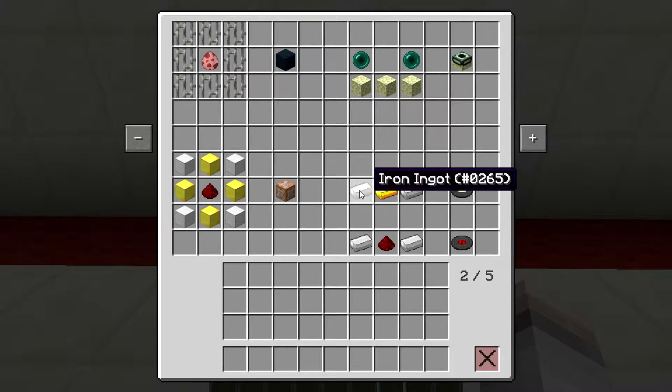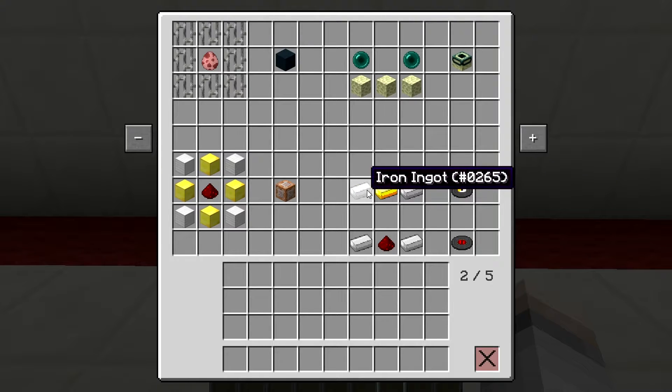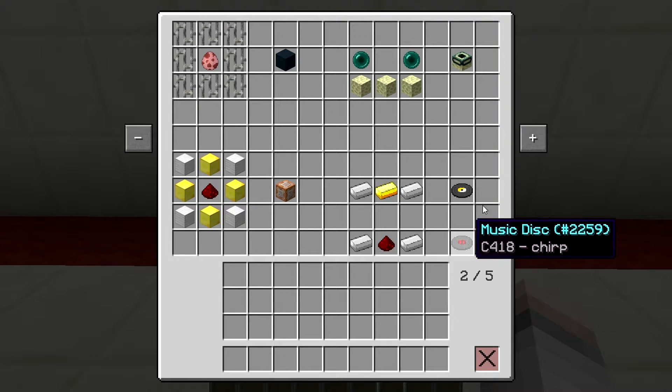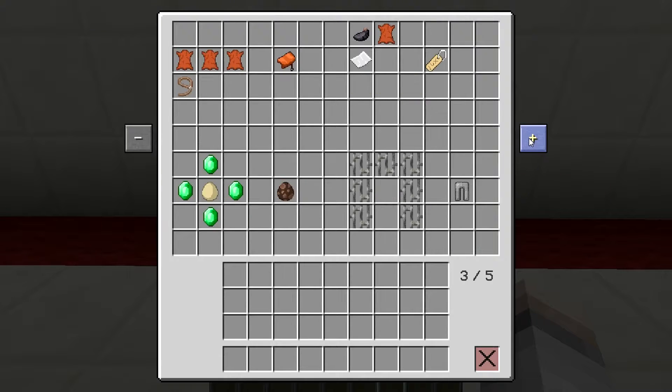All the records can be crafted — the main idea is to craft them with iron and then whatever else in the middle. So the gold record is two iron and a piece of gold. Two iron and a piece of redstone gives you the red one. If you want the broken record it's two iron and a pickaxe. The one with blue in the middle is two iron and a blue dye in the center.